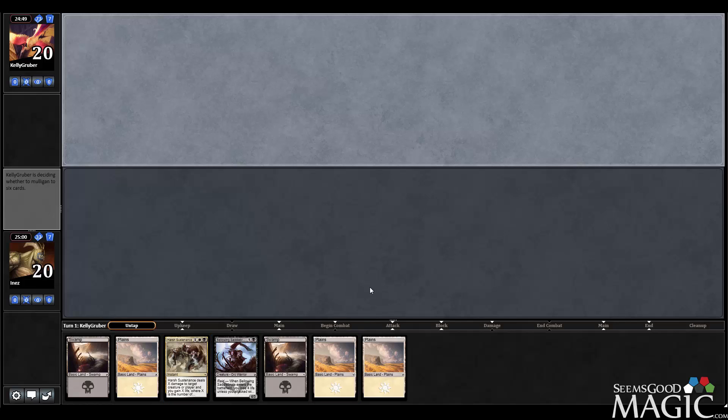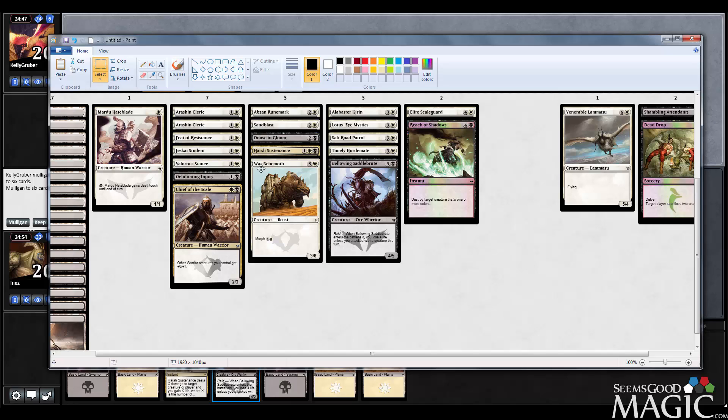Okay, here in round two, it's a pretty lacking hand too, but I feel like I'm going to keep it on the draw. I wanted to quickly mention, Abzan Runemark should probably not be in my main deck.